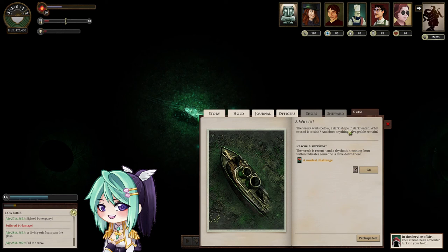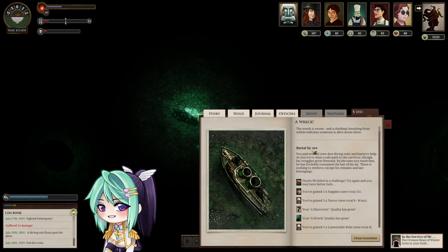A wreck — a wreck waits below, a dark shape in dark water. What caused it to sink, and does anything salvageable remain? Rescue a survivor: the wreck is recent, and rhythmic knocking from within indicates someone is alive. 64% chance. I failed — Burial by Z. You and several crew don diving suits and hurry to help, but his struggles grow frenzied. By the time you reach him, he has foolishly consumed the last of his air. There is nothing to retrieve except his remains and last belongings. Oh well — supplies, some items, terror, and a lamentable relic.